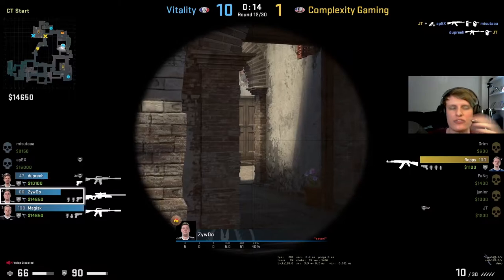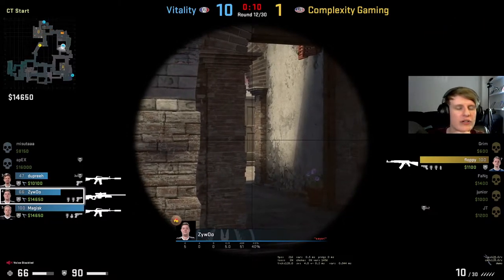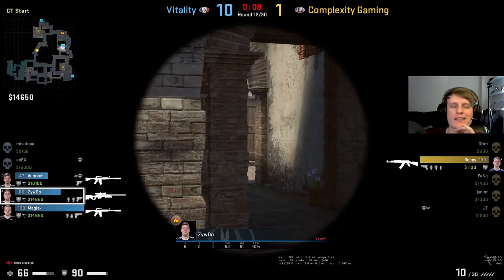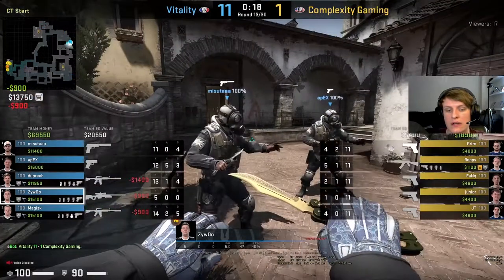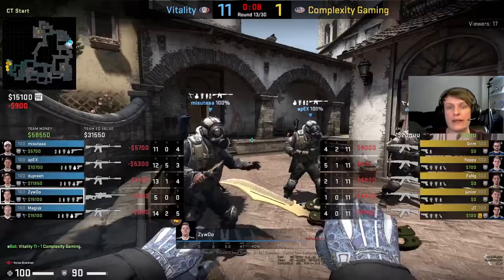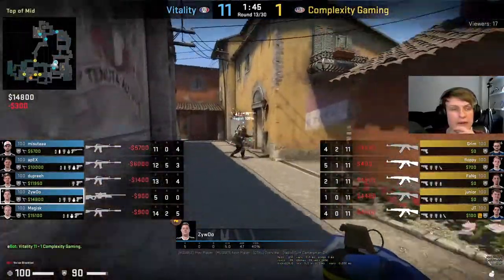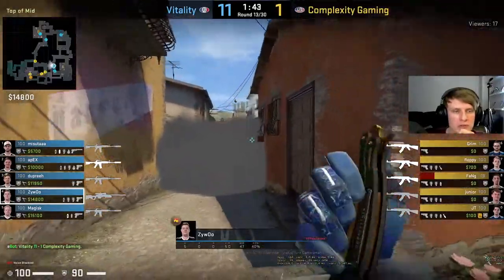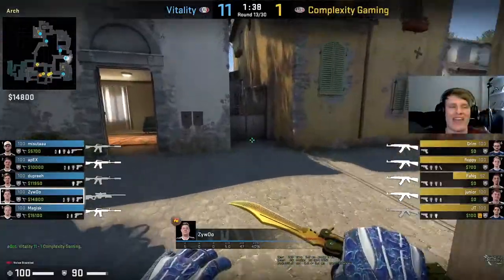Floppy I think needed to probably be braver in trying to get a kill. Now they're just gonna fall apart - yeah a lack of decisiveness and bravery from Complexity. Someone needed to make Vitality uncomfortable. This is really way too easy - there's no pace to anything Complexity are doing. It's so pedestrian, they look a bit lost. ZywOo basically doesn't see anybody all half. Go on ZywOo, get some ADR down - yes munch that nade onto Fang, love it.